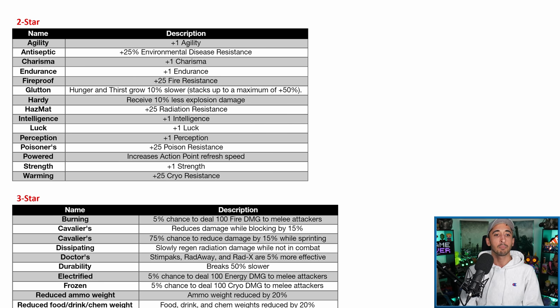Moving on to the 2-star attributes. Agility gives plus one Agility. Generally these plus-one SPECIAL attributes are nice — each one gives a specific benefit. For instance, Endurance gives a little more health, Intelligence gives a little more XP. You can check the wiki for all the specific effects of boosting your SPECIAL attributes. I would say generally try to aim for something else, but if you get a plus-one SPECIAL it's a nice little bonus to have.